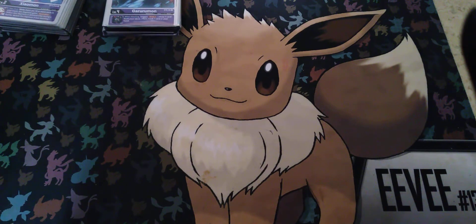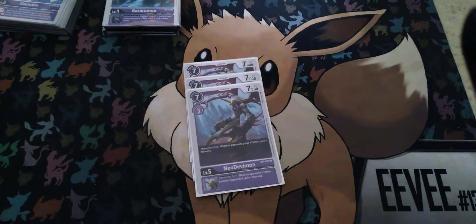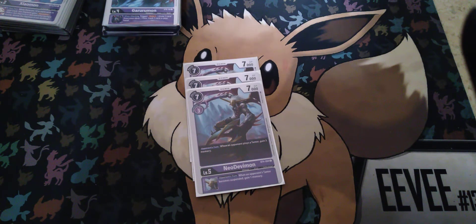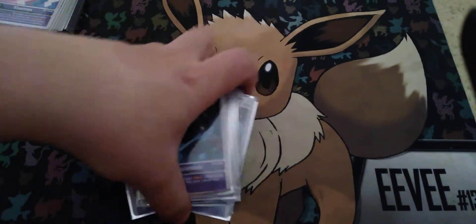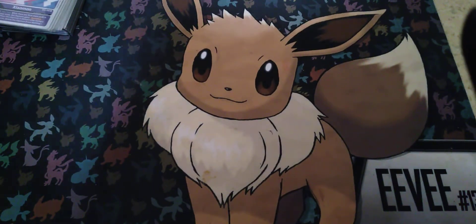To round up, I have 3 copies of Neo-Devimon, because a lot of people tend to focus on Tamers. When I have this out and my opponent plays a Tamer, I gain 3 Memory. So let's say they think they'll just play a Tamer and still have their turn — nope! They give me 3 Memory. Definitely a really nice, trollish card.